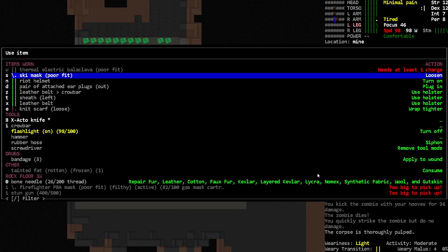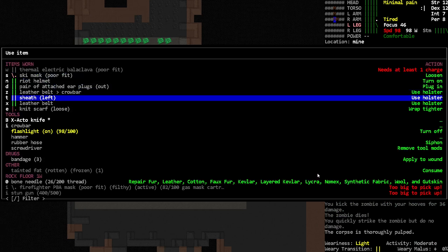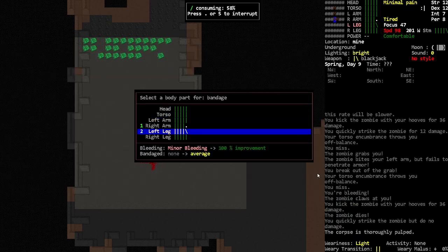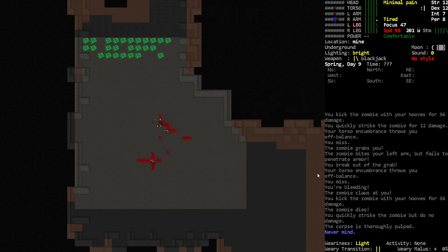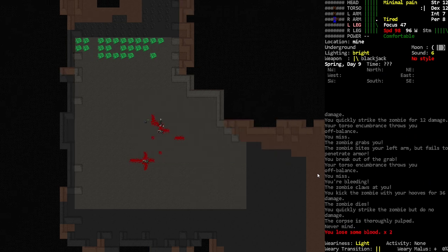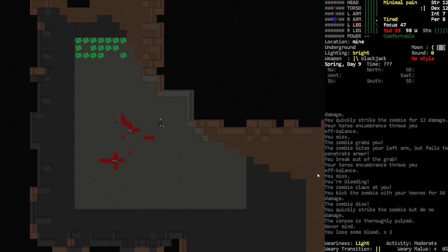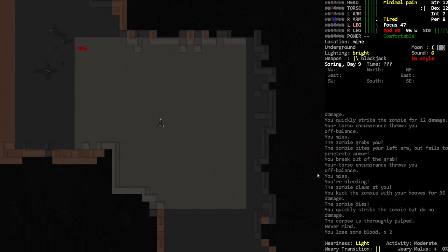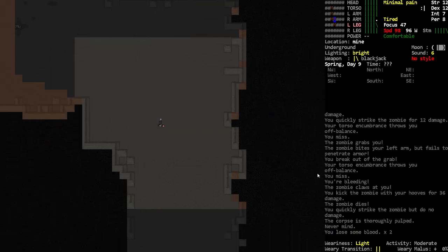We are bleeding right now, and we could stop it with our bandage. Is it bleeding that bad though? I know we're losing some blood but I don't think it's bleeding that bad — it's probably gonna go away. Minor bleeding, yeah, I'm not really concerned about it.